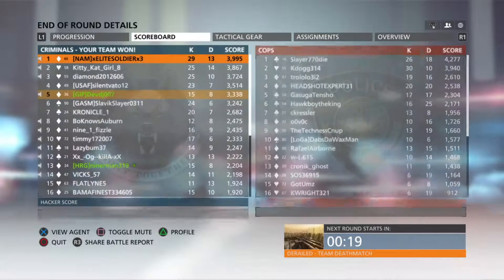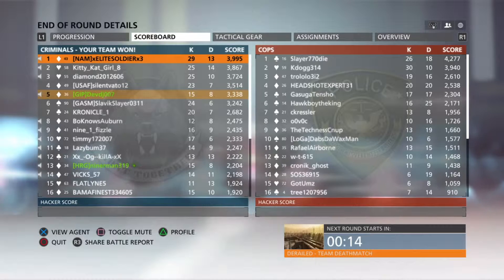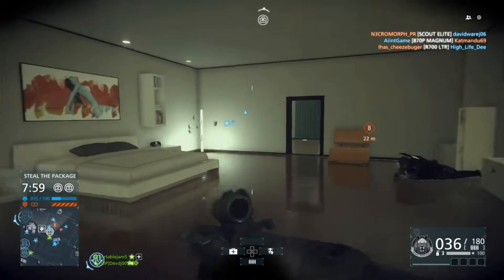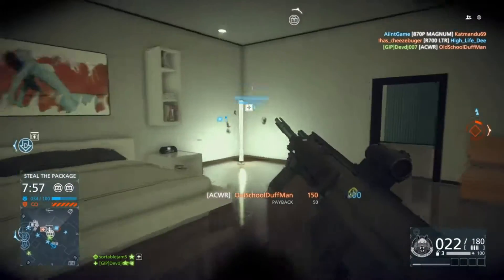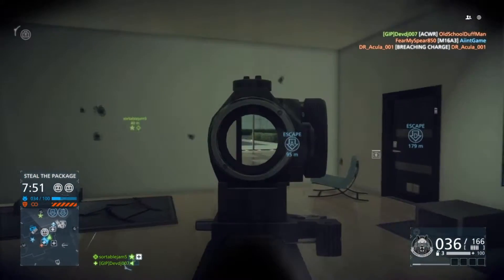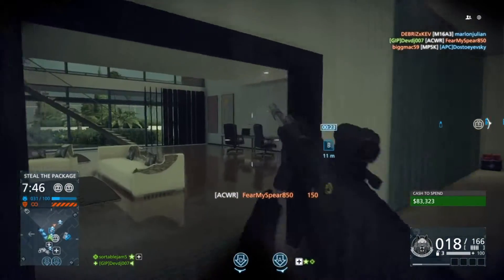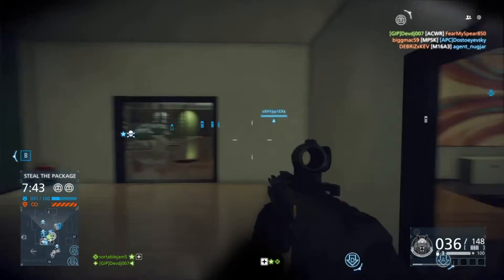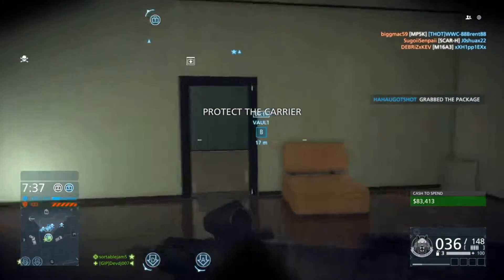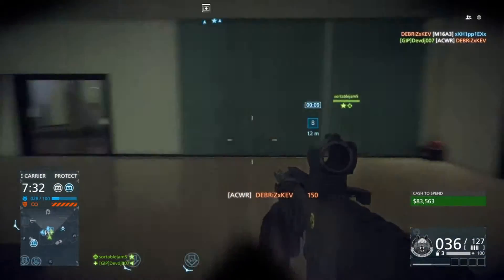Okay, so moving on to the stats. Its maximum damage is 25, minimum is 15. Its damage drop-off starts at 25 meters and ends at 50 meters. The fire rate is 800 RPM and the muzzle velocity is 500 meters per second, dropping to 300 when suppressed. It has a standard magazine size of 31 rounds, with a 36-round extended magazine, which helps quite a bit.